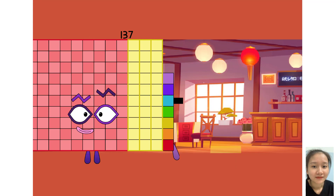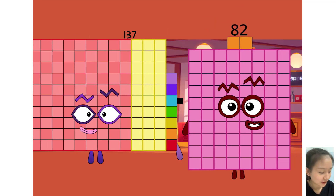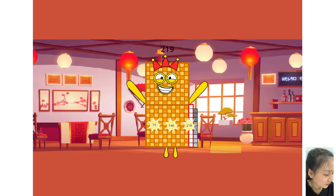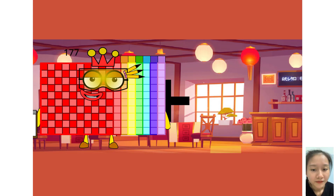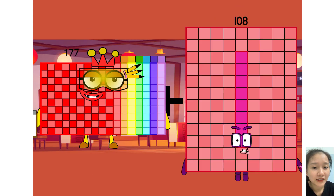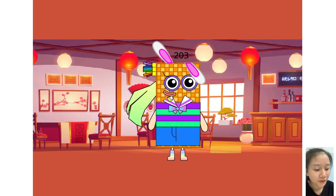137 plus 82 equals 219. 177 plus 26 equals 203.